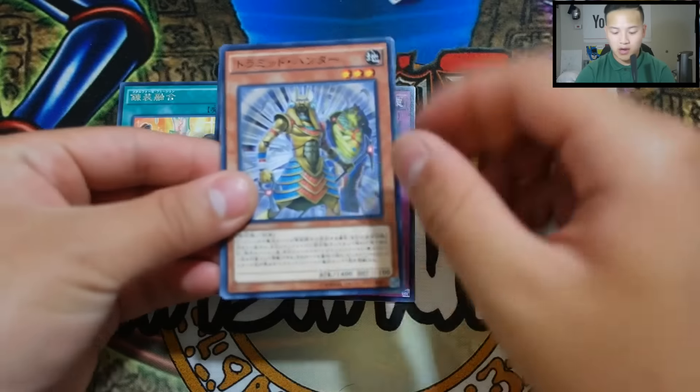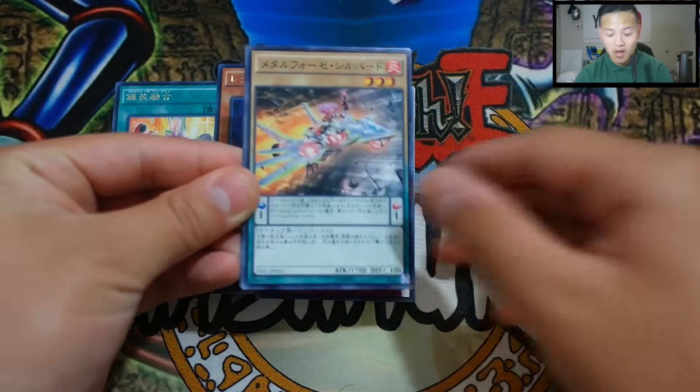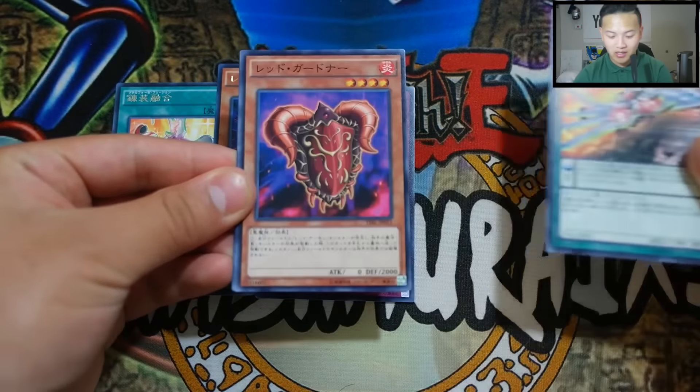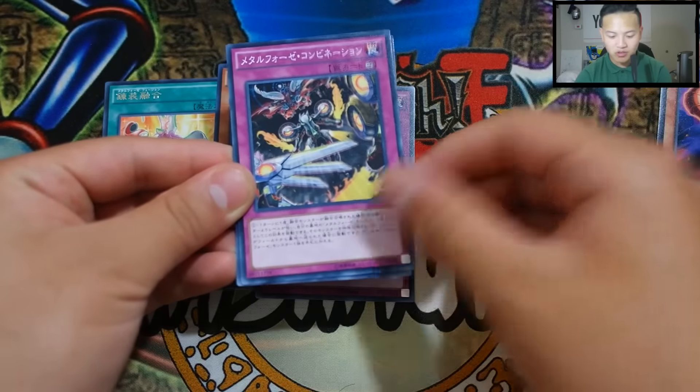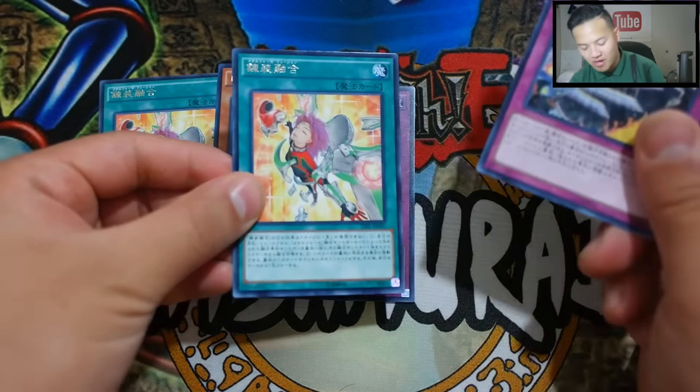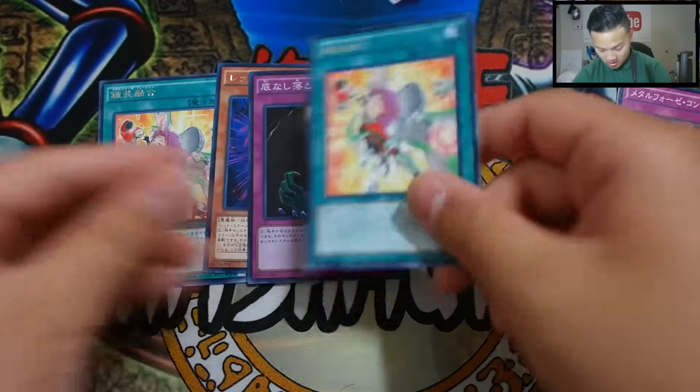Pack 3 — Traptrix Hunter, I'm 100% sure on that one. Then we've got Metal Fortress something — I forgot the name — it's a Metal Forces trap card. And the last card is Metal Forces Fusion again. So that's Pack 3.